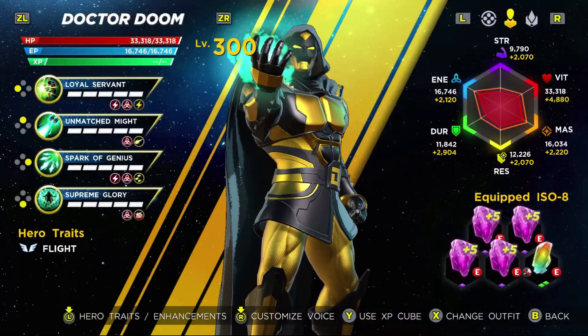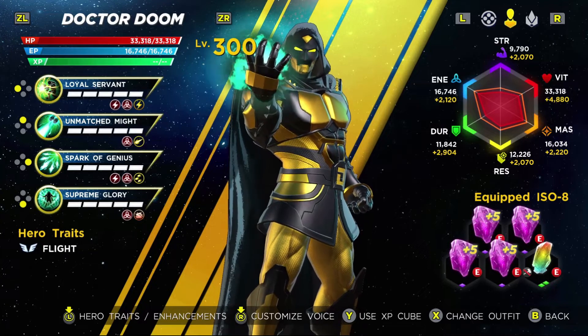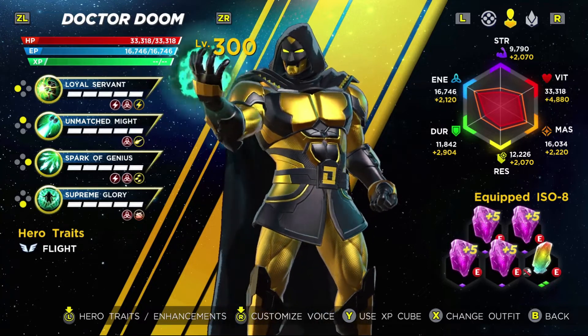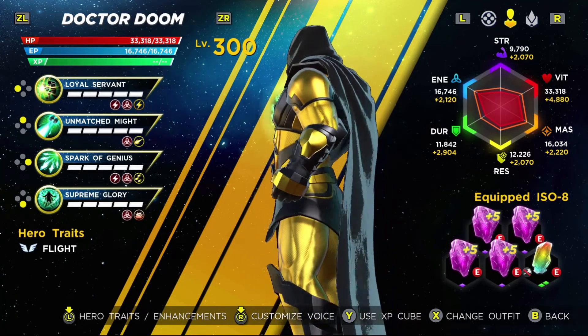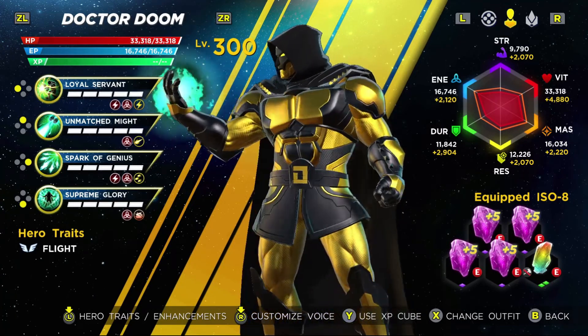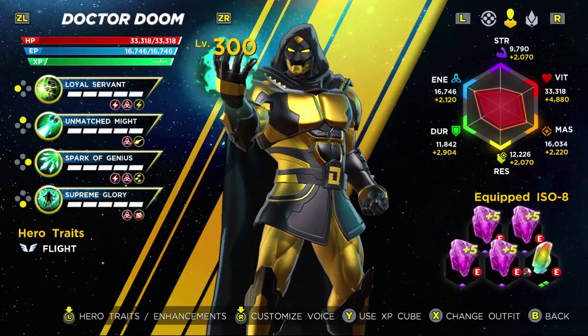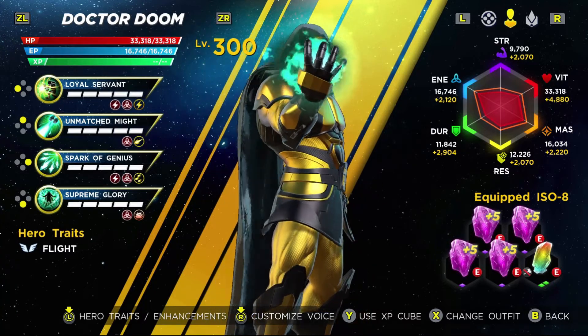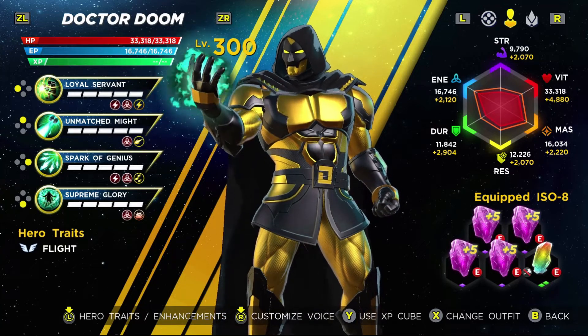For Doctor Doom, I really like his gold with black accents armor — this is a super menacing outfit. Certainly a lot more menacing than the regular coloration on it. Doom 2099 is just a power statement, and I would be terrified walking into battle against this opponent. I would say that this is within the top three best outfits in the entire game.